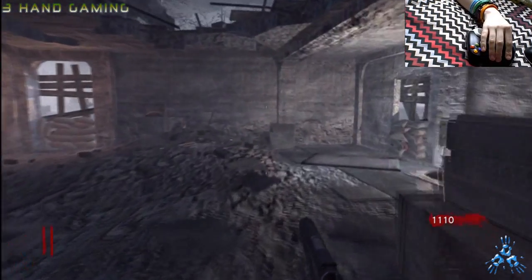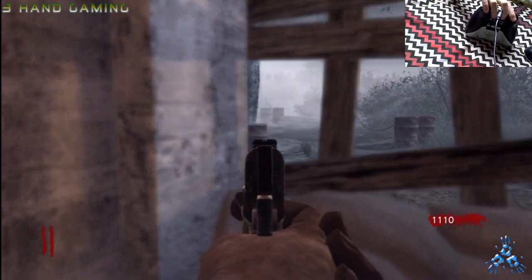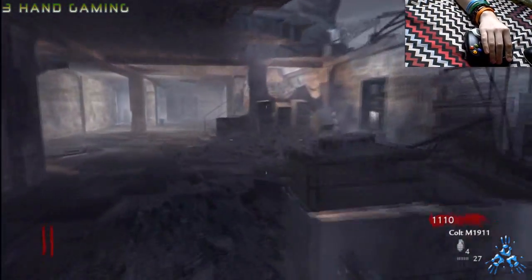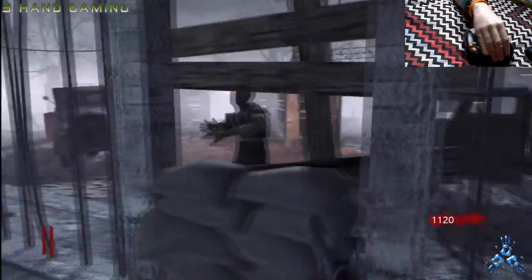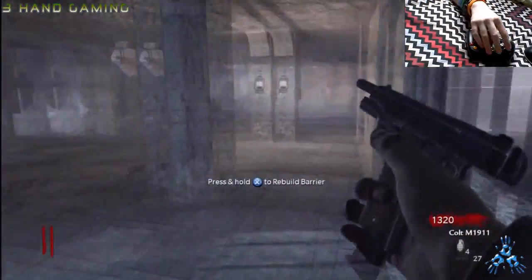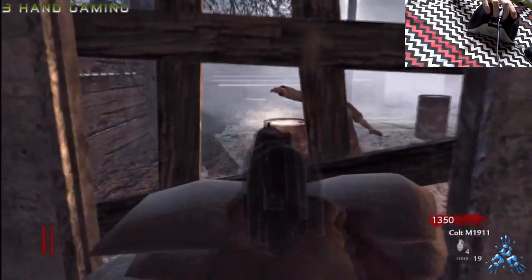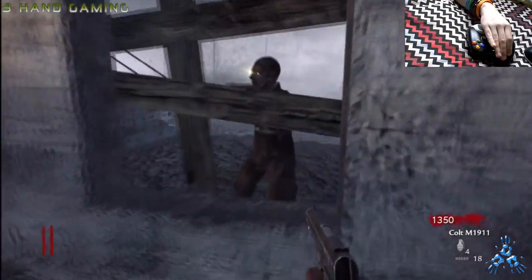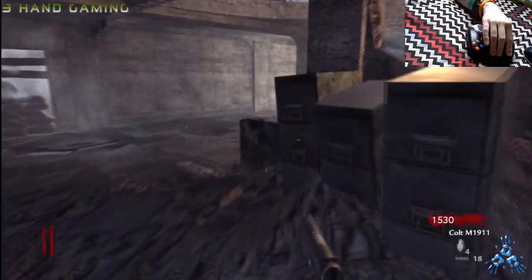So yeah, my strategy when I'm playing this is I usually kind of stay around this room until maybe one or two zombies into the third round, and then I'll move upstairs and beast it up. So then I will move over here — where's this container? Shoot a couple of zombies, or should I say blast? And I will be jumping in and out.